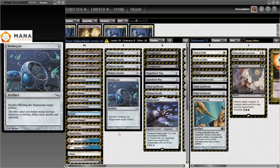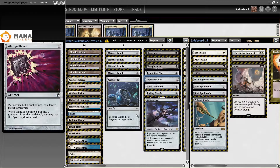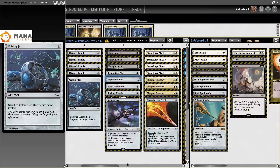I added two Polluted Deltas. The rest of the state is the same, and I added two Expedition Maps. One of the things I found is that this deck just needs to hit its land drops at all times, and Expedition Map is just another enabler to do that.